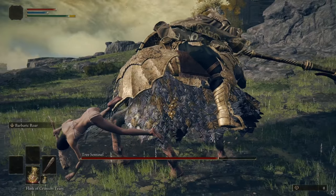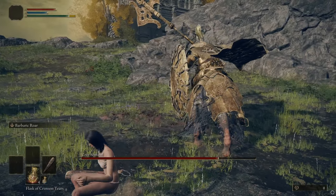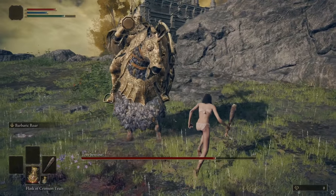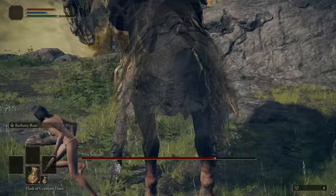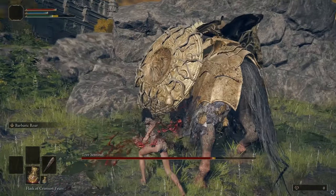He rarely does that shield slam in Phase 1. In Phase 2 he has a few more tools, but the left side is still the weak side. One thing that happens in Phase 1, and sometimes Phase 2, is if you try to run around his horse it'll bait him into doing a certain swing where you can run right underneath his horse and get to his other side and start swinging again.